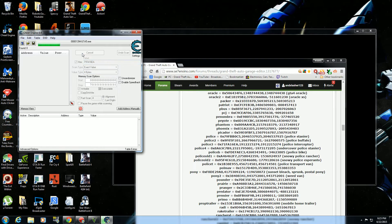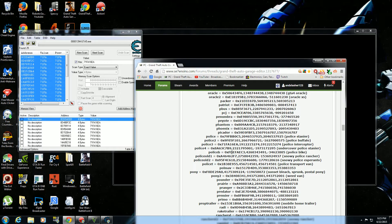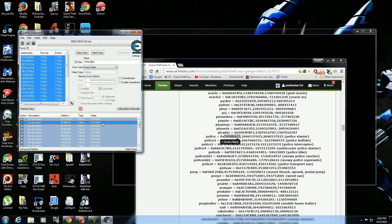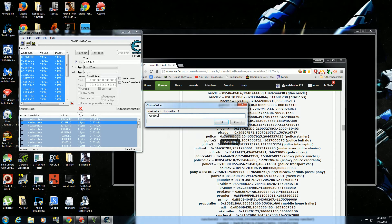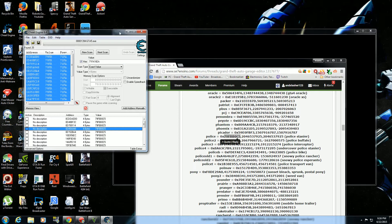Then scan the value. It comes up with different addresses. Press Ctrl+A to highlight everything, then press the red arrow to add the addresses. Everything is listed down below. Now what we have to do is change this code to the code of another car. I want to use the police Crown Vic — this is that code, which is the 'police tenure.' Press Ctrl+A, change the value to the Crown Vic one, and we're done. You can minimize the program.